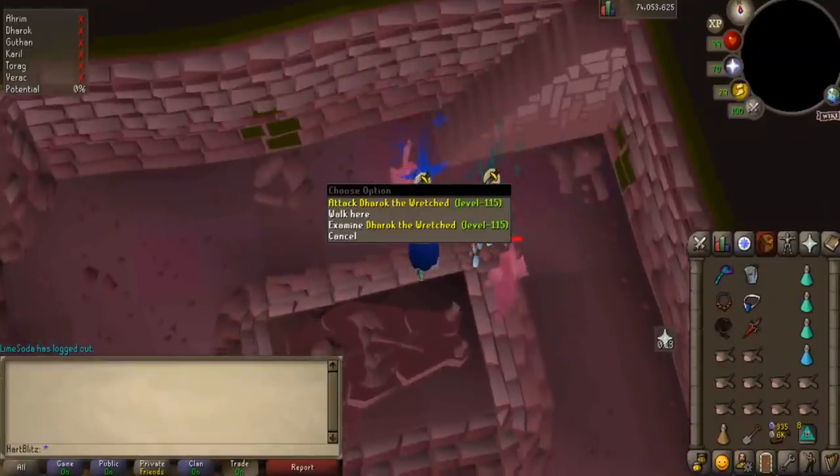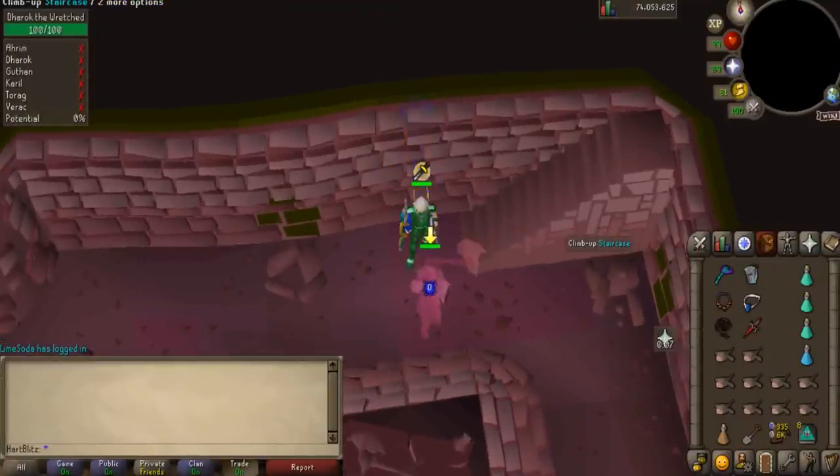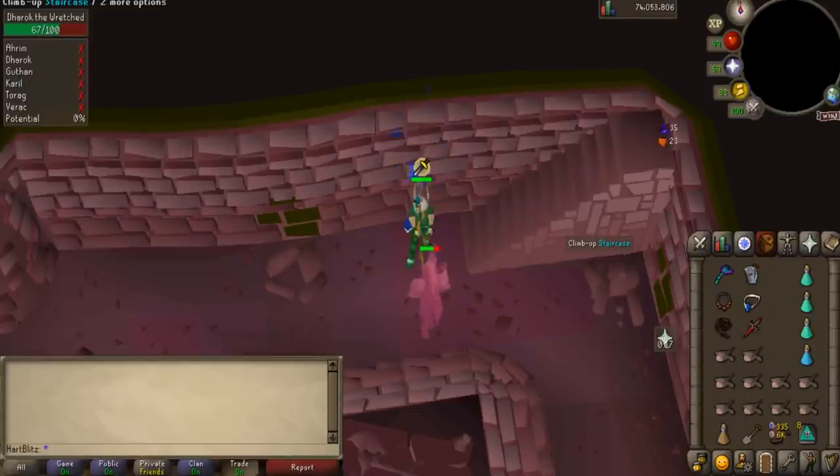Basically you run to each mound and dig with your spade and kill each of the brothers. The order of which brother to kill is often debated, but the order I use to save Prayer Potions is Dharok, Ahrim, Karil, Verac, Guthan, and Torag.